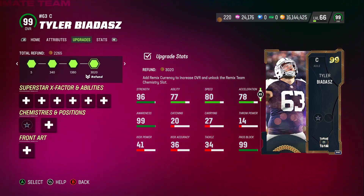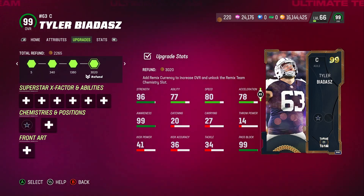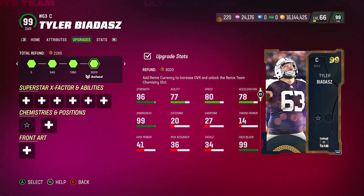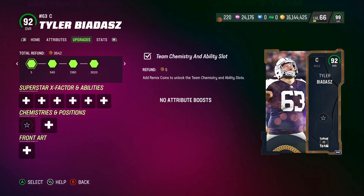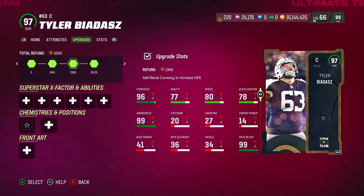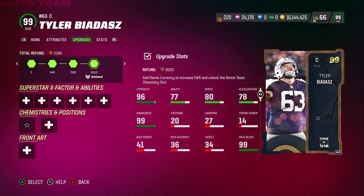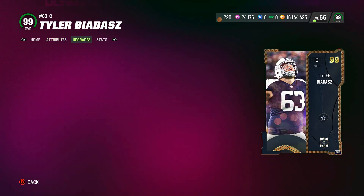You're not getting that much back, but it does allow you to refund it, which is not bad. If you end up with a card you're not happy with, you can downgrade it and get a total refund of 3,642 Remix coins — so you'll be down a little bit, but at least you can refund it. I've got 220 extra. Check out the stats though — pretty decent.